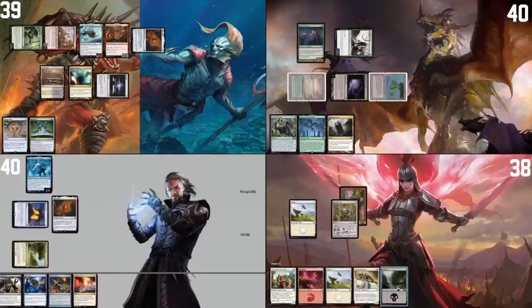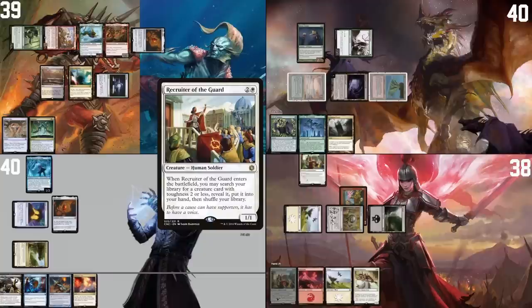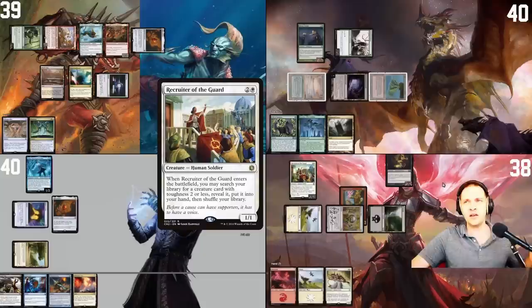I will pass my turn. I'm gonna play a Swamp. I feel so behind. Looking at the board state — that's enormous. Jordan just Demonic Tutored. Casting my Recruiter of the Guard here — yeah, that's what we're gonna do.